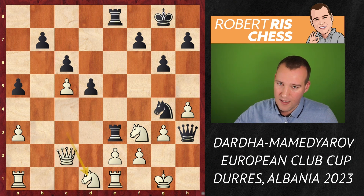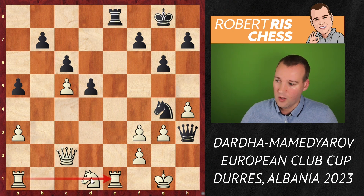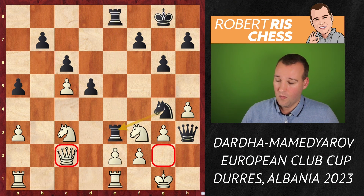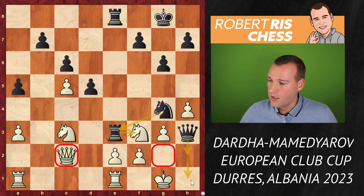For instance, if instead of playing queen d2 you would play knight d1 to attack the rook with your knight, then you can take on f3 as well. Because after e takes f3, the rook on a1 is no longer protecting the rook on e1 because of that knight hindering the protection — it's rook takes e1 with checkmate. So White's position is really bad and there's not much you can do against the threat of rook takes f3 followed by queen h2 and queen h1 with checkmate.